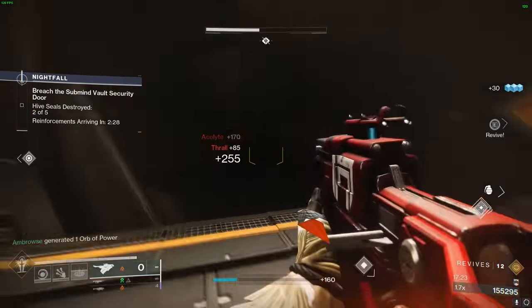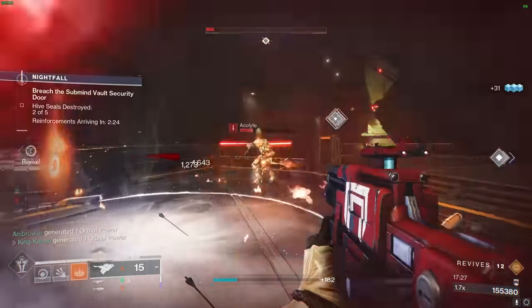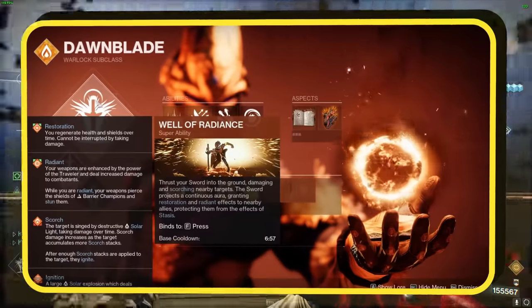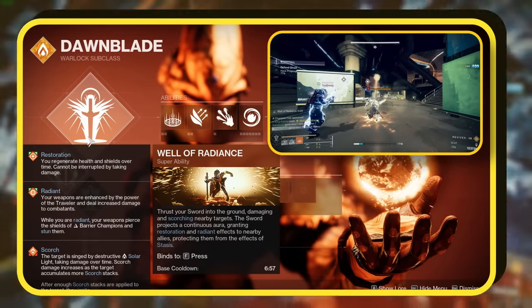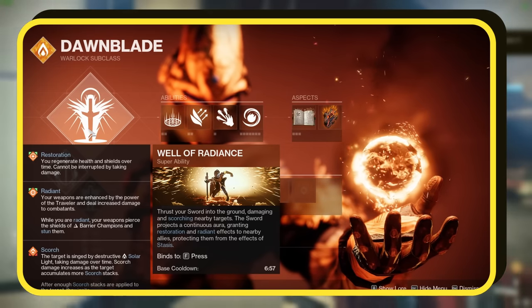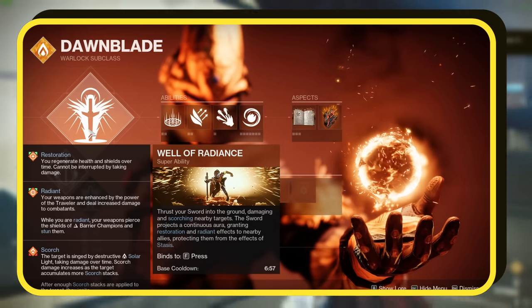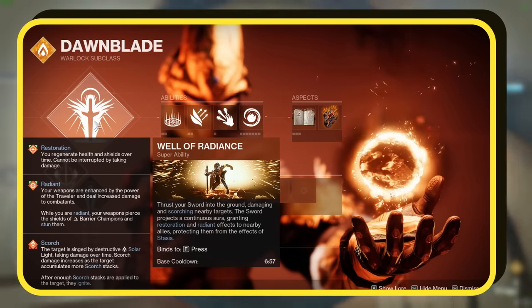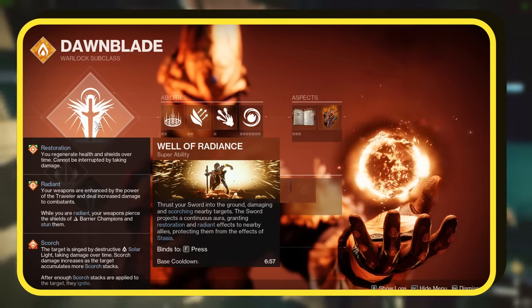With the exotics out of the way, let's go over our abilities, aspects, and fragments. First, we're harnessing the power of the Well of Radiance. When you activate this super, you dramatically plant your sword, damaging and afflicting enemies in proximity with the Scorch effect. The real beauty of the Well of Radiance is its protective aura — staying within it, you and your teammates are virtually indestructible. It offers intense healing, ensuring even in the face of fierce champions, you stand strong.